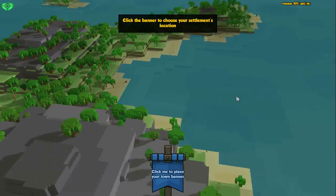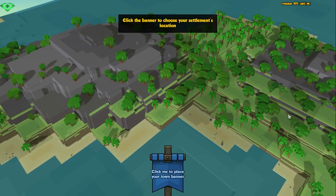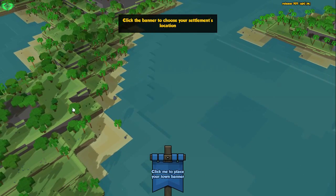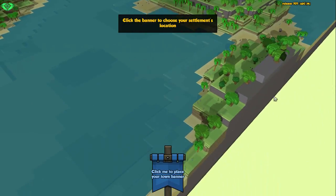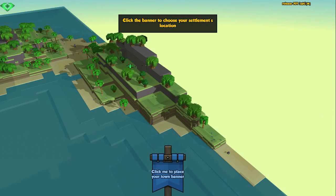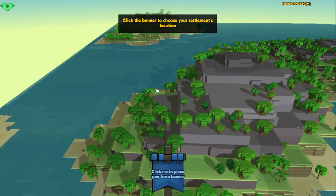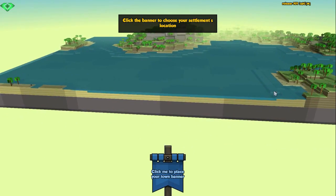Okay, so this is our starting area. Nice island, nice beach, no shipwrecks — that's a bummer because they give a lot of goodies early in game, like gold and iron. We have a statue over there. The map size is a bit small, but still. We've got another statue over here — no shipwrecks at all.